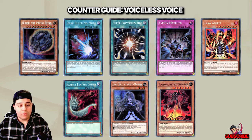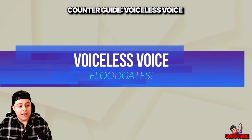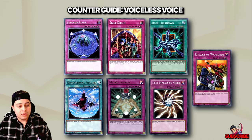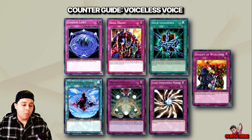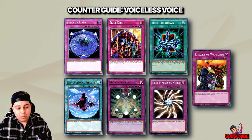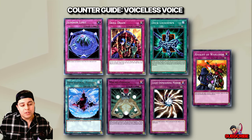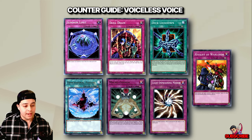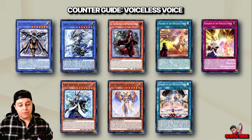While some board breakers are more specific to Voiceless Voice strategies, others have broader meta applications. For Floodgates: Summon Limit, Skill Drain, Deck Lockdown, Dimensional Fissure, and Macro Cosmos are all viable. Even Rivalry of the Warlords — though it's at one copy and you won't often draw it, it's a great tech. Light Imprisoning Mirror will literally just decimate any Light deck; it's like a Skill Drain specifically for Light decks.